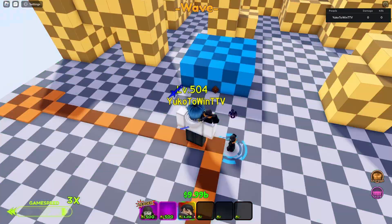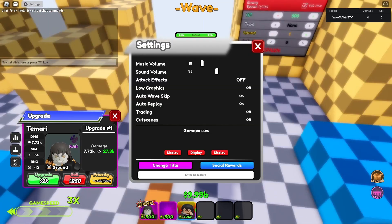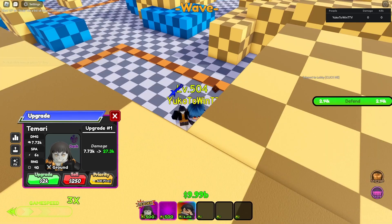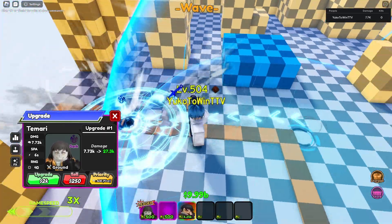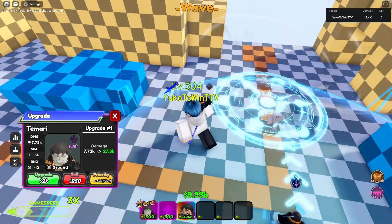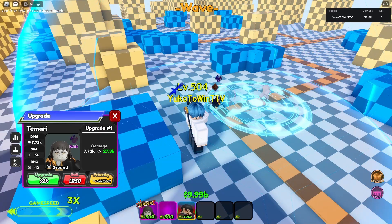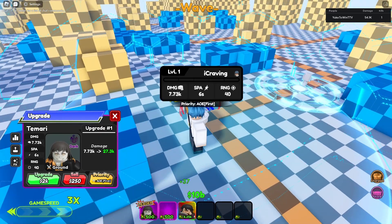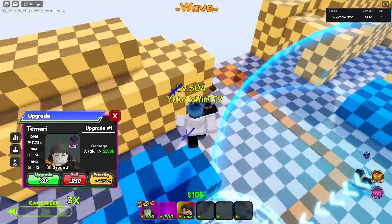Let's go see how good this unit is. Tamari has 7.73k damage, 6 attack speed, and 40 range once placed down. The first animation is an AOE circle. It's kind of a lame animation — it's a mid-looking unit. It probably functions as a DPS unit if you're doing this raid and going for a deep-run type of play. It's decent, I guess.